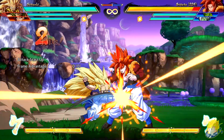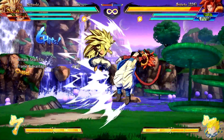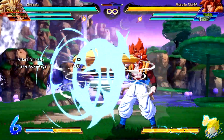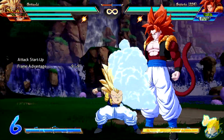Gotenks' standing light attack auto combo is faster. His standing medium recovers faster. Vengeful Chou during the later part of the move can now super dash. The Great Special Rolling Kick heavy version has increased distance moved, allowing him to keep opponents in hitstun and do even more crazy mix-ups. His level 1 super has increased recovery.